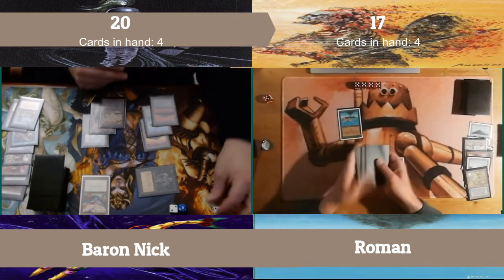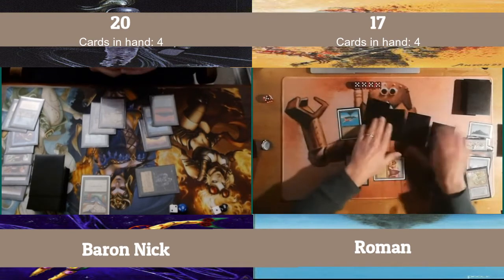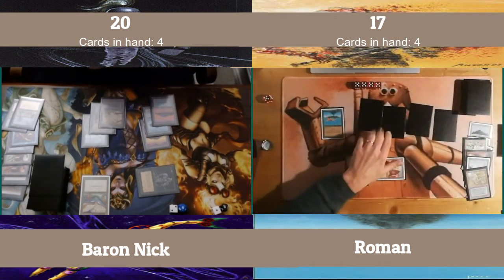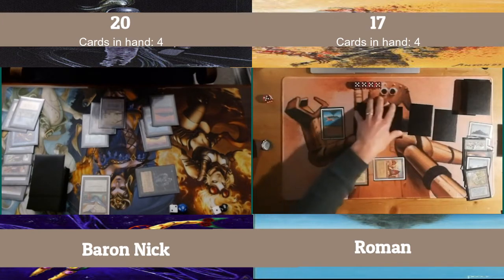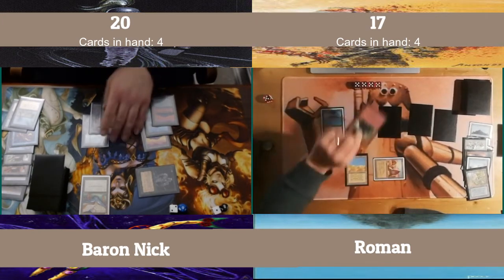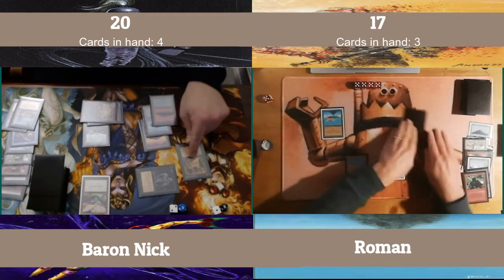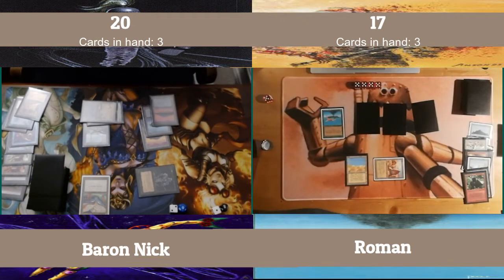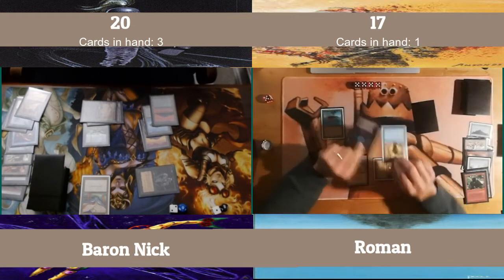And there's a Bird losing a life for that, and coming with the Hippie. He's got four cards, going down to three. He drops to seventeen. Ooh! Followed by a Hymn! So he's going down to one card. Yikes! Oh! Icy and Spell Blast — wow! He almost had an Icy out, and Spell Blast could be useful at any point.